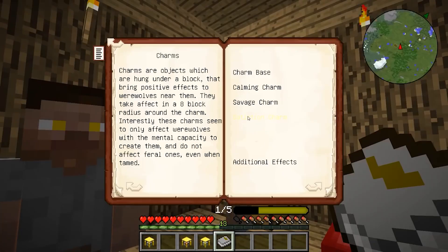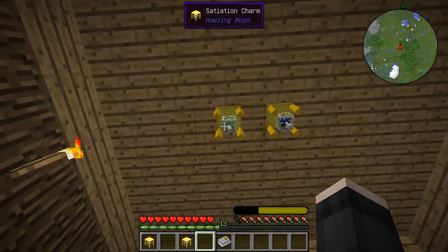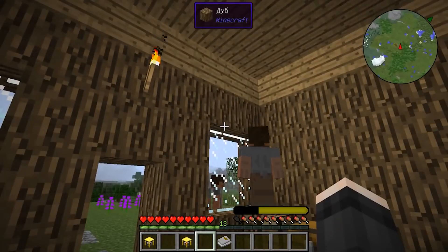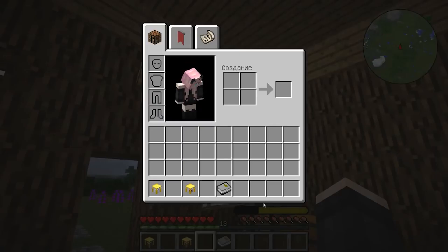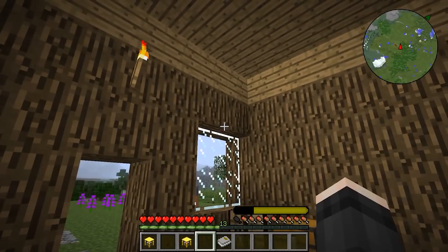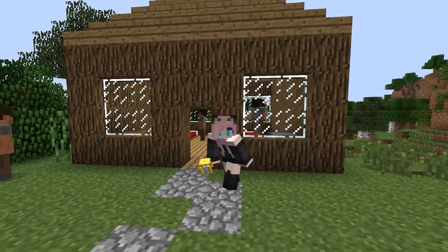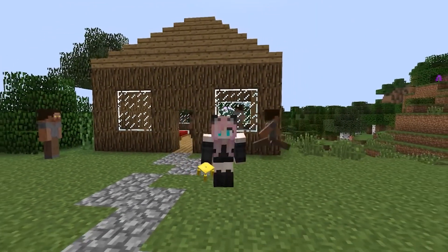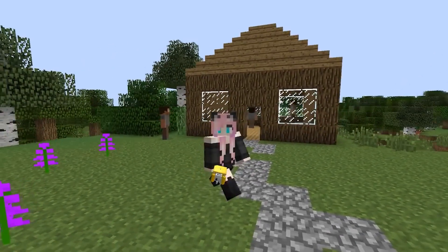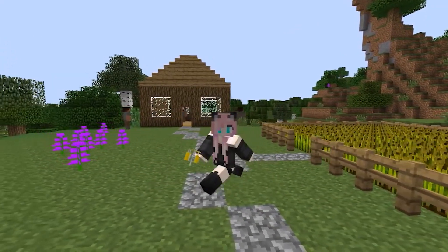As for the saturation amulet, the book says it will gradually reduce your secondary hunger as well as saturate the usual one, so in theory being within its radius you should gradually heal. I checked this case and the scale of animal hunger is really being restored, but I didn't find any effect on the usual saturation, so the supposed healing didn't work out. However, it is possible to saturate the beast quickly enough, and I think this is already not bad. Amulets affect you regardless of whether you are in animal form or human form. The amulet base itself does not have to be crafted — it comes across in some dwellings of werewolf residents where it can simply be removed and taken. You can hang non-conflicting amulets next to each other, for example saturation and wildness, or saturation and calm.